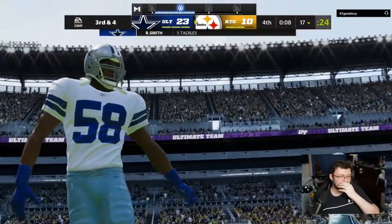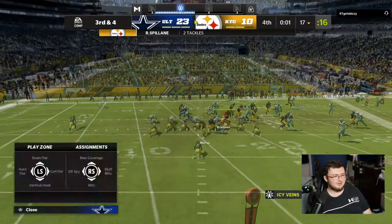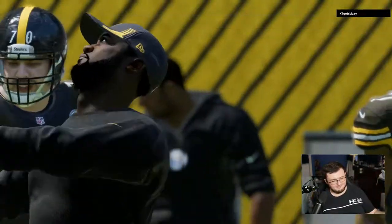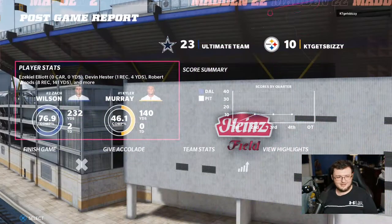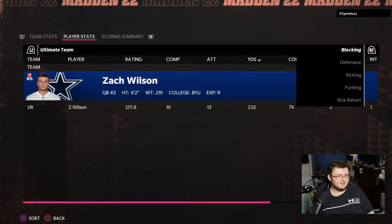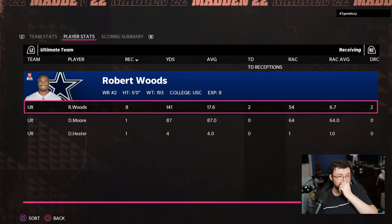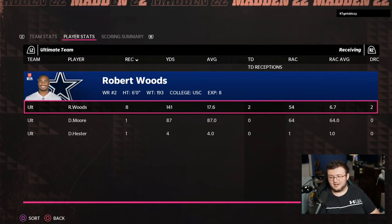If you did enjoy this video, hit that like and subscribe button down below. Is Robert Woods worth 500,000 coins? Pretty much no, but it's still fun to play with these cards — not OP, but kind of crazy fun. Robert Woods finished the day with eight receptions, 141 yards, two touchdowns, all coming in the second half of football. I'll see you guys in the next one. Peace out.